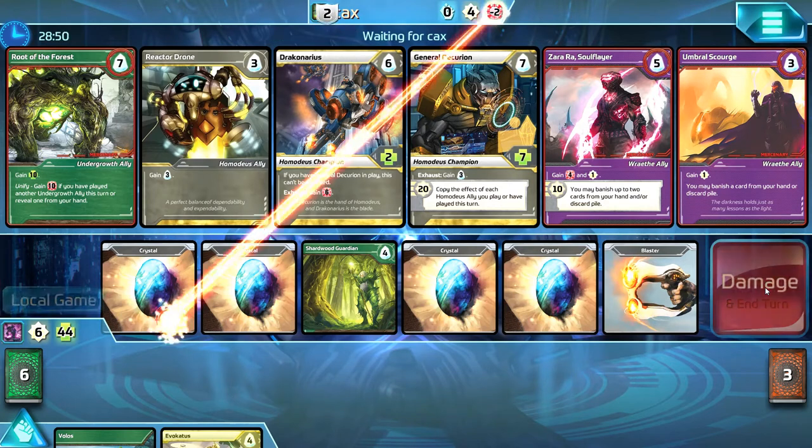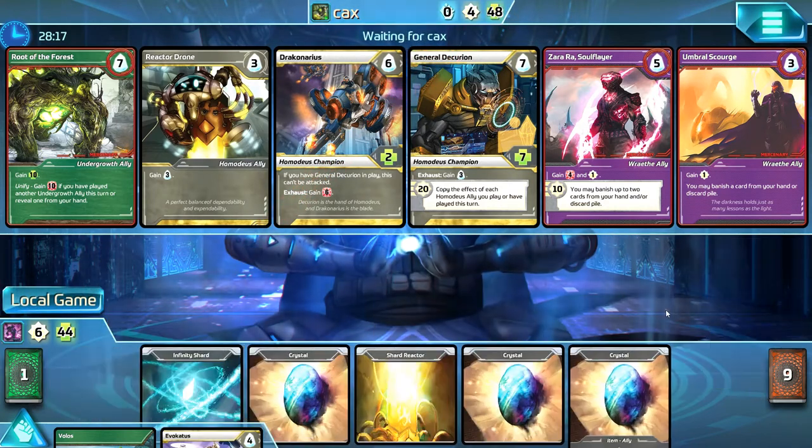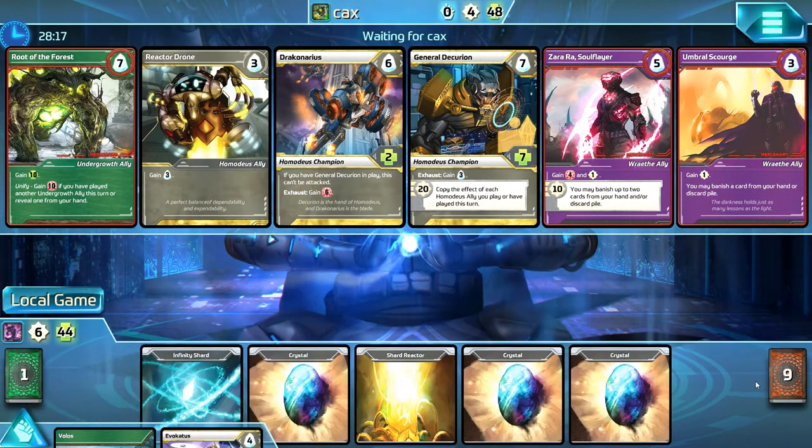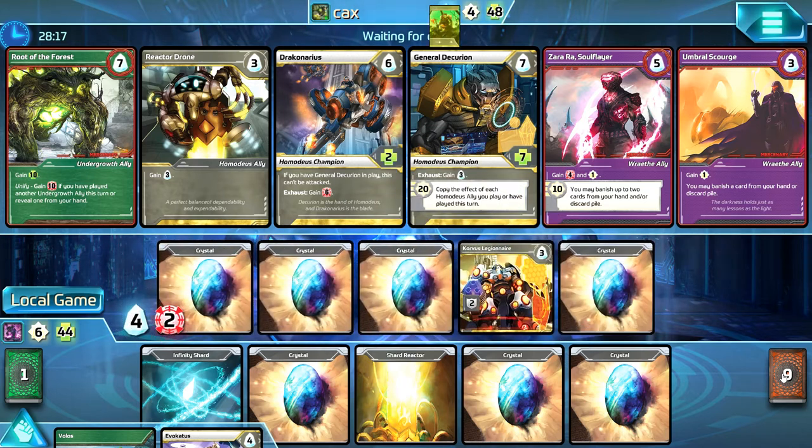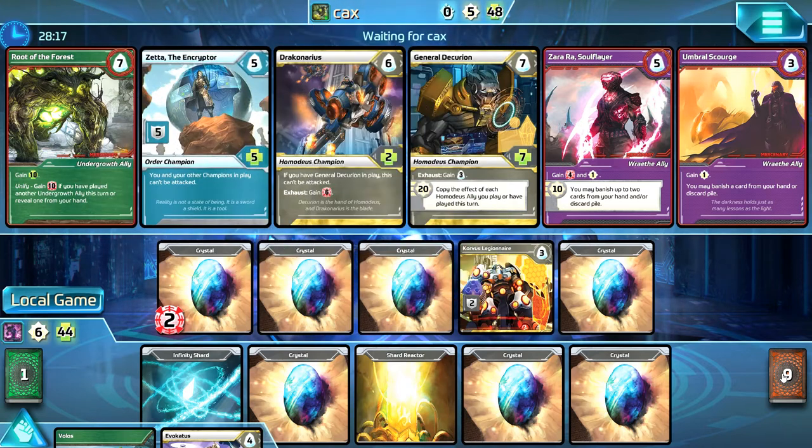I'm definitely thinking that one strategy you want to keep to is definitely staying to one color, or one or two max. You don't want to spread yourself too thin, because I think by doing that you're going to weaken your overall deck.